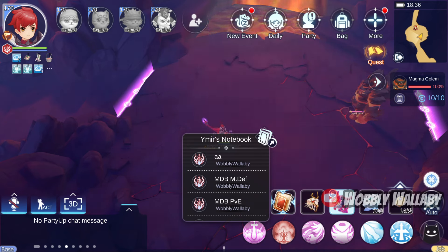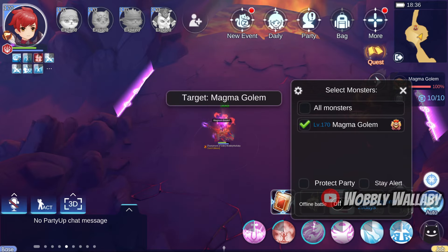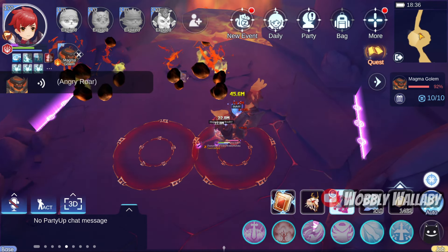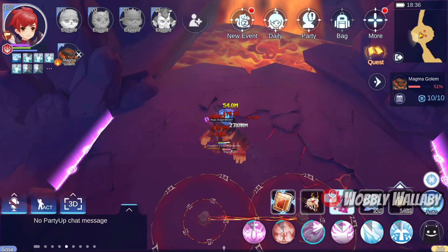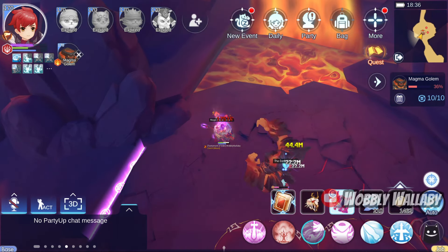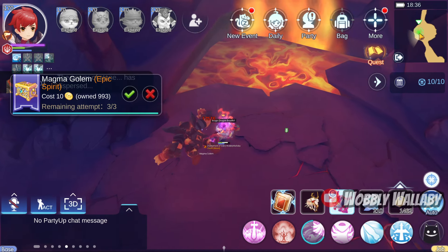I go to my MDF build in my Yomers, then cast Prepare for Elite, then go back to my PvE build. I cast the Death Awakens, cast Magnum Break, then attack. It's great that I can deal water damage. Usually when I fight this as Ronin, this battle takes a bit longer. The Golem goes down quickly, which is great.